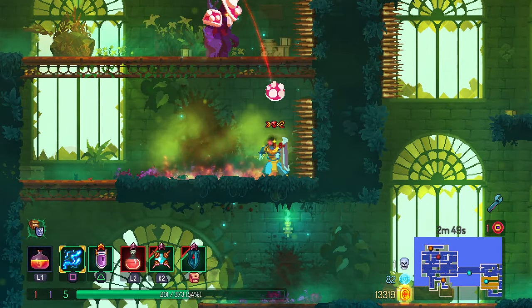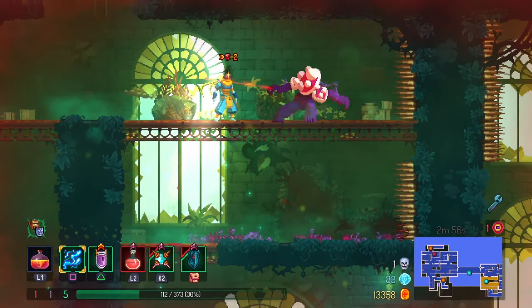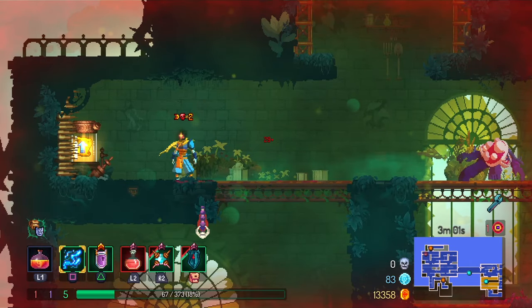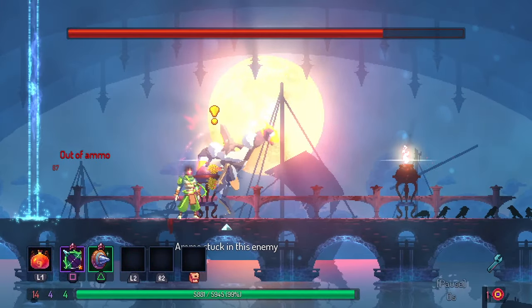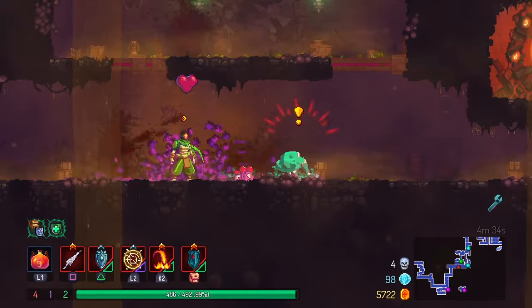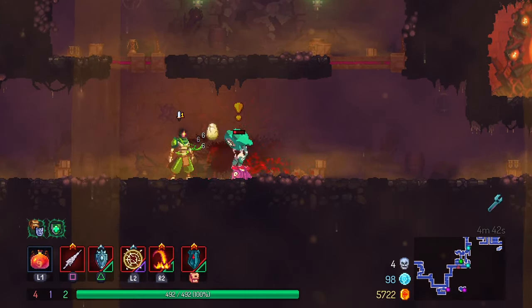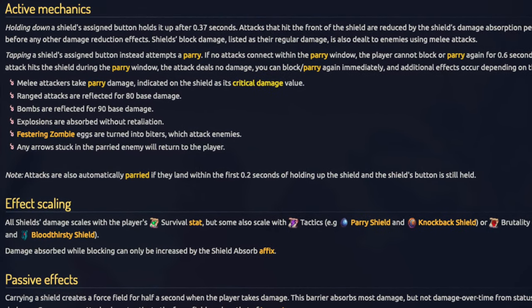There are a few other miscellaneous shield mechanics worth mentioning. First, if you have a shield in your kit — even if you're not actively using it — you'll have additional iframes for half a second after taking most hits. Shields can circumvent quick death a bit with the extra iframes, which is especially noticeable in shieldless tactics builds. Another useful mechanic: when you parry a melee attack of an enemy that has arrows stuck in them, the arrows will come back to you — useful for refilling your quiver in a boss fight without running barb tips. Finally, parrying a festering zombie's egg attack will turn the egg into biters that attack on your behalf instead of turning into enemy worms. All of this and more is listed on the shields page on the wiki, linked in the description.